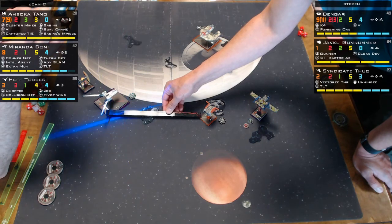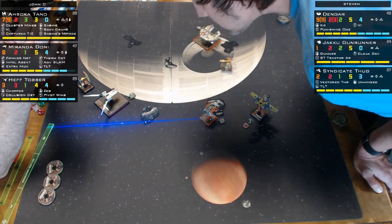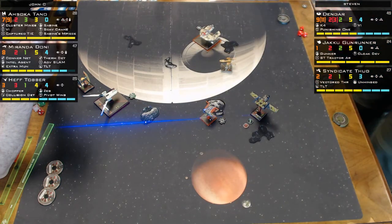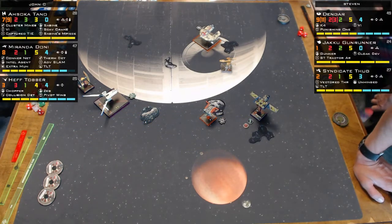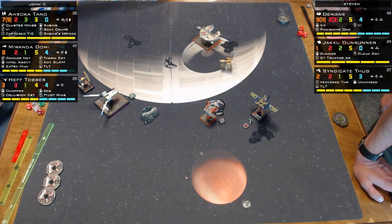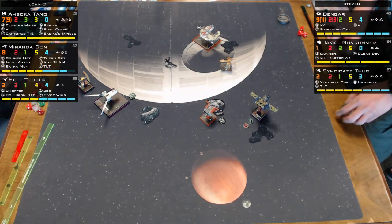The Quad Jumper tries for a shot but is out of arc. If he hadn't barrel rolled he might have gotten a shot on Miranda, but he was trying to barrel roll to get range one for the tractor beam and just didn't pull it off.